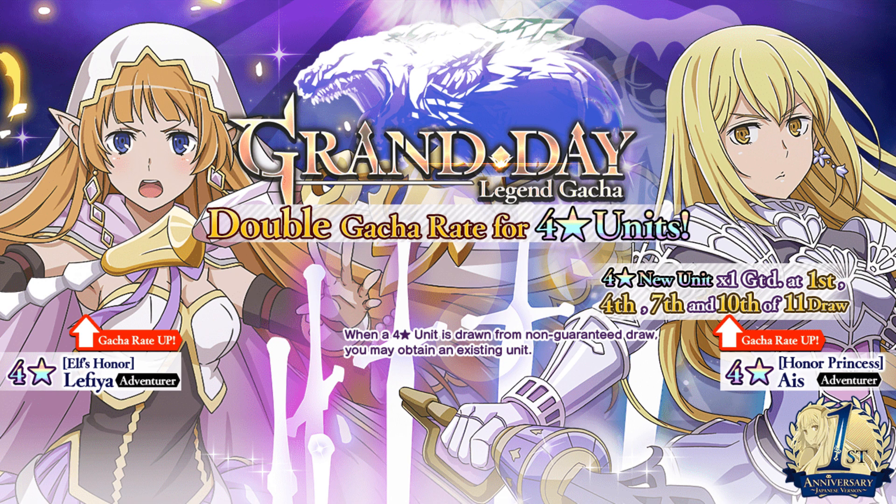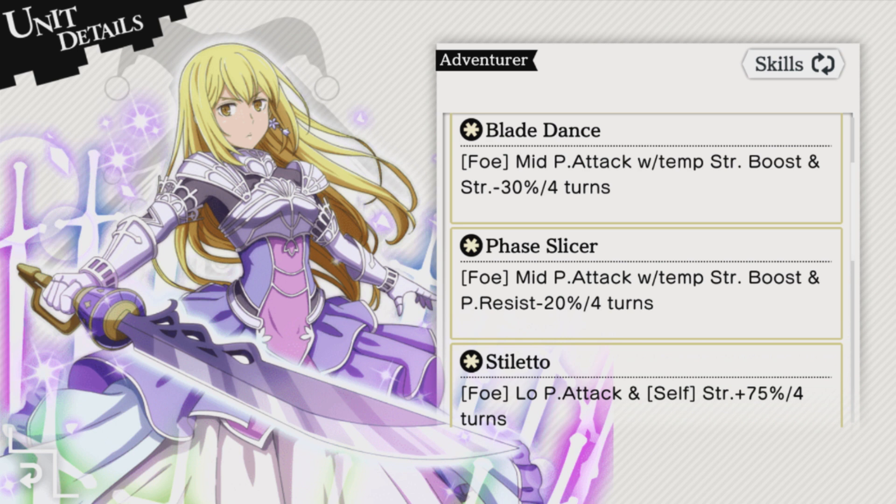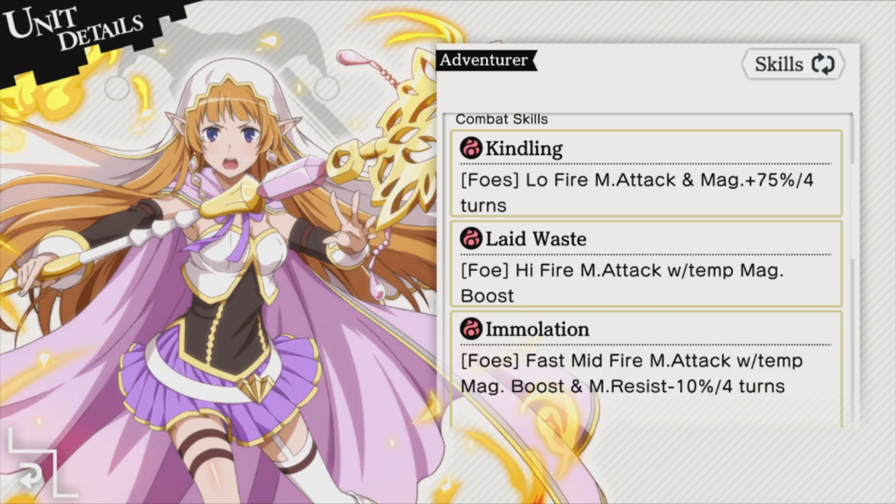First of all, the Grand Day Legend Gacha Banner is now out, featuring Elf's Honor LaFea and Honor Princess Eyes. Shortly after the release of this video, I'll have an analysis of the two characters, but in general, Honor Princess Eyes will be useful for single-target boss fights against physical monsters, and LaFea has a strong kit for both AoE and single-target magic.